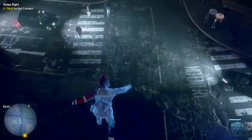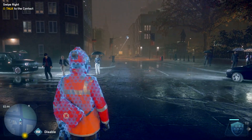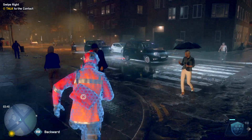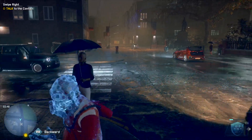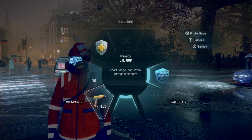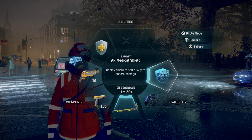Jump off - bam, see it tanks all damage. That bar you can see go down - when that bar reaches zero the cooldown kicks in. So now if we check, we have a one minute thirty-nine second cooldown timer on there.